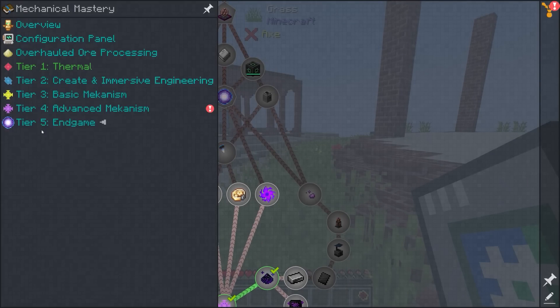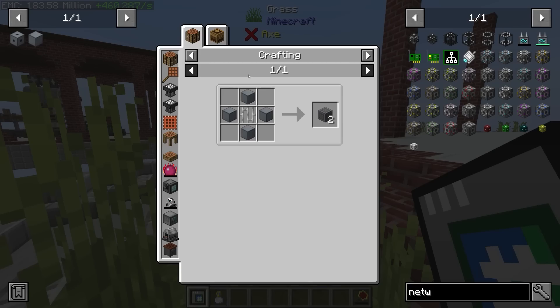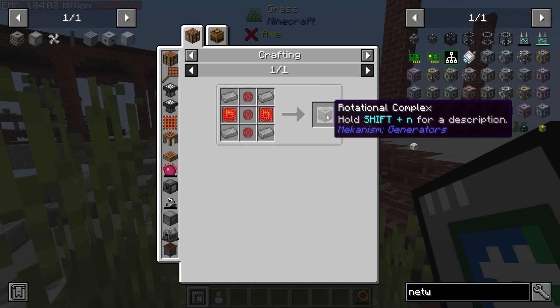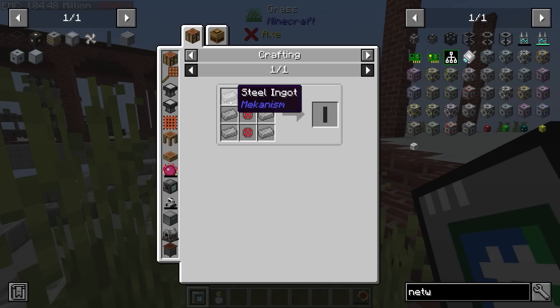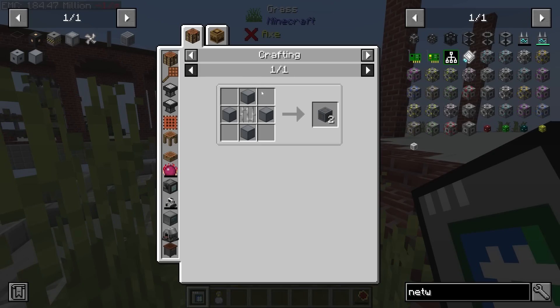In order to get the turbine up and running, we need all of the things listed on this page in varying quantities. The thing we need most is the turbine casing. As you can see going through these recipes, every single one of them is steel-based — there is a ton of steel in here. The ones that don't have steel have turbine casing, which also requires steel.